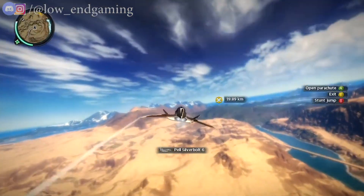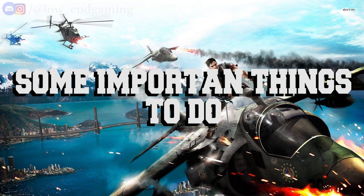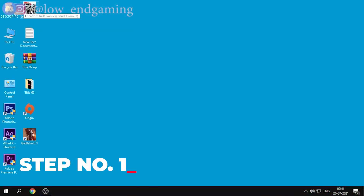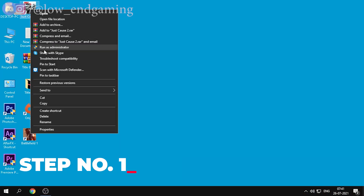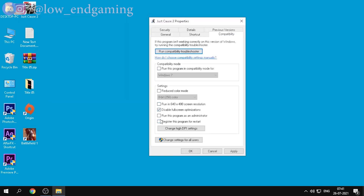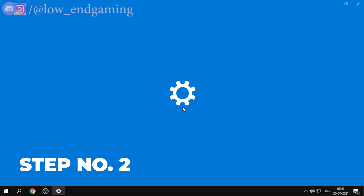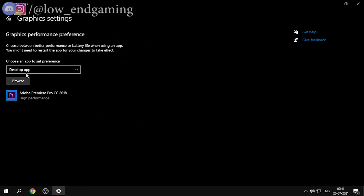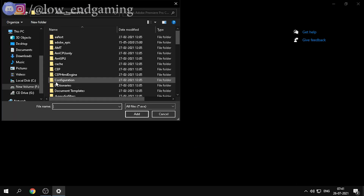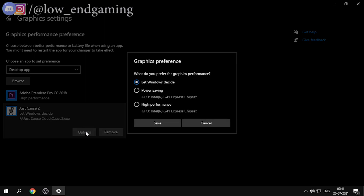Before doing step 1, there are some important things to do. The first one is: right click on your game icon and click on properties. Then go to the compatibility tab and tick 'Disable full screen optimizations' and 'Run this program as administrator'. Click apply and hit OK. The second step is: right click on the desktop and open display settings. Go down and click on graphics settings. Then browse and add all EXE files of Just Cause 2, then click on options and set it to high performance.